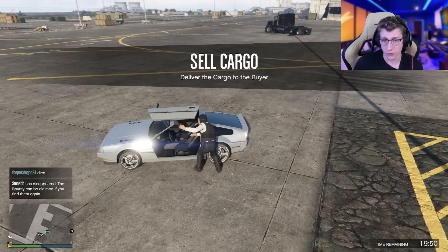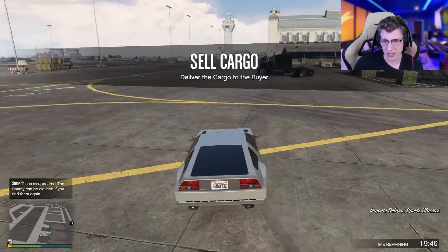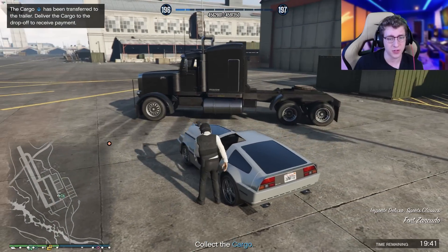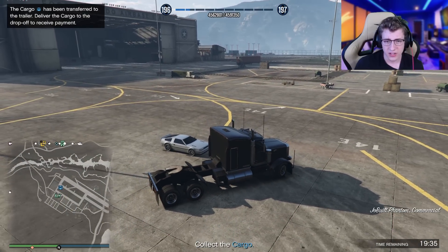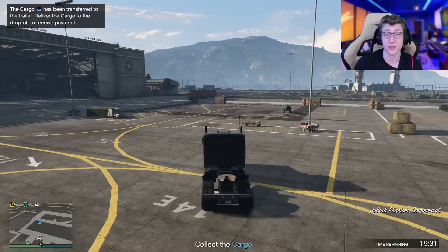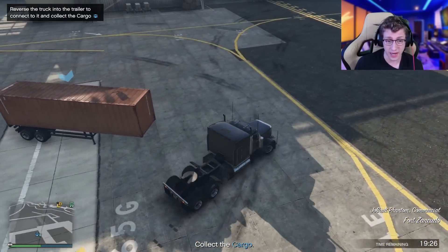We got 20 minutes to do all four vehicles. I see a truck — I'm guessing we're gonna need this truck. So we have to collect the cargo. This one might actually be pretty easy. Let me know in the comments if there are vehicles that require more than one sell mission. Looks like all we have to do is use this truck, pick up this cargo, and this will actually be a pretty easy sell mission. If 22 people stay in the lobby, I'm gonna be one happy camper.